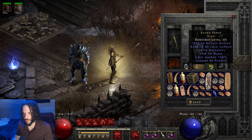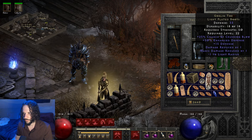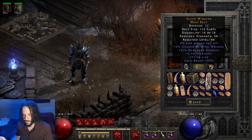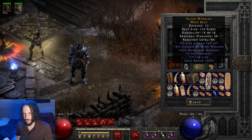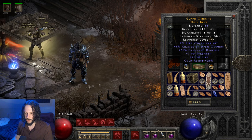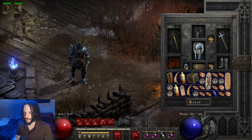Ravenfrost — you guys know about that: attack rating, dexterity, cannot-be-frozen and cold absorb. The belt's cool. I crafted this: 2% lifesteal, 6% chance of open wounds. It only rolled one strength but then it rolled 71 to life and gave me some cold res. I'm using it because I think it's cool and I crafted it, and you don't really see a lot of crafted belts in the game.